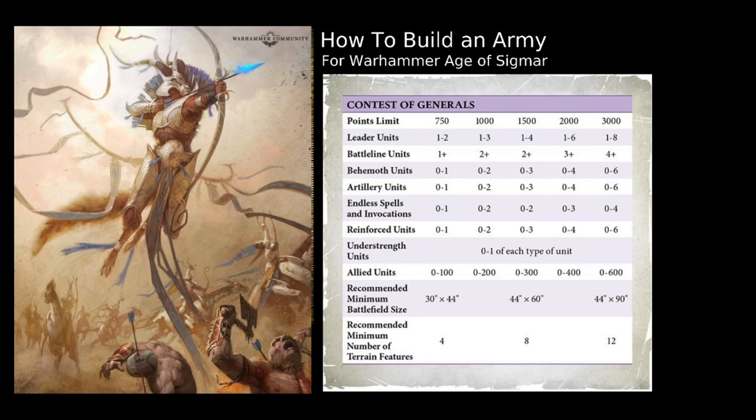At a 2,000 point game you can have 400 points of allies in your army. This is not on top of the 2,000, but rather part of the 2,000. You cannot have 405 or 425 points of allies. However, you do not have to spend all 400 — you can spend 175 points on allies and the rest goes into your normal 2,000 point army.